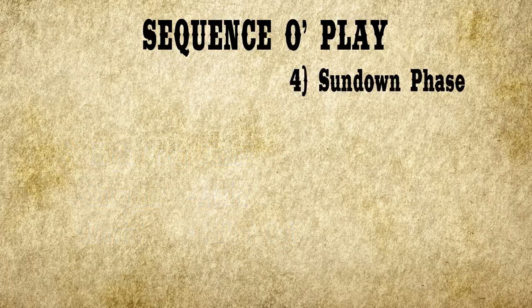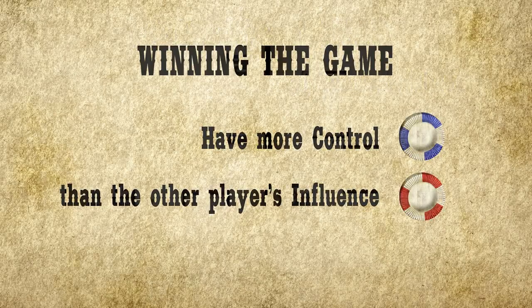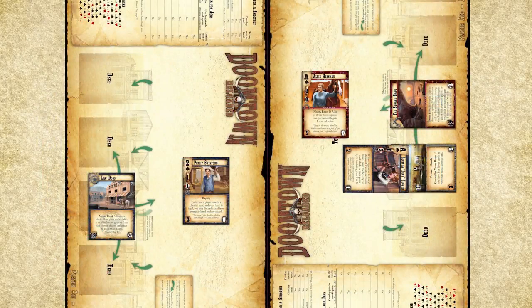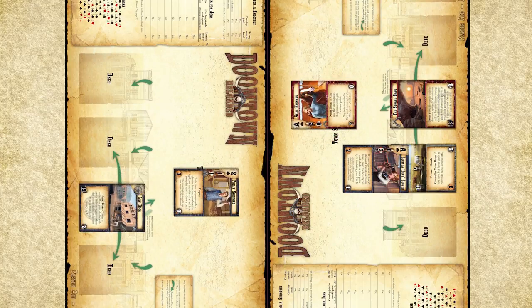The first thing we do at sundown is check for victory conditions. The way you win the game is by having more control points than your opponent has influence — the control points being all of the blue chips on your cards, and the influence being all of the red chips on your opponent's cards. The Sloan Gang has one control point, and the Law Dogs have three influence, so the game will continue. Each player then has the option to discard a card from their hand, then refills their play hand by drawing up to their maximum hand size, which is usually five. If you run out of cards in your deck, simply shuffle your discard pile and keep going. We unboot all of the cards in play, and then we enter a brand new gambling phase.